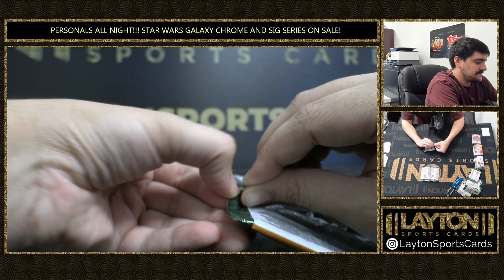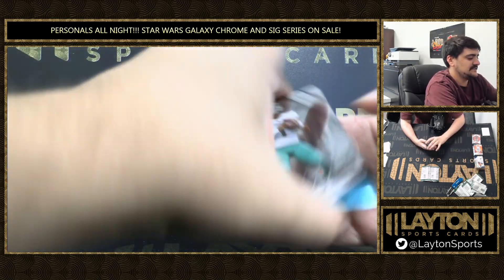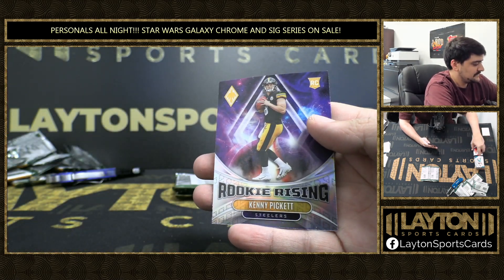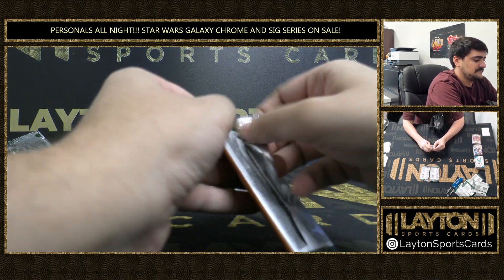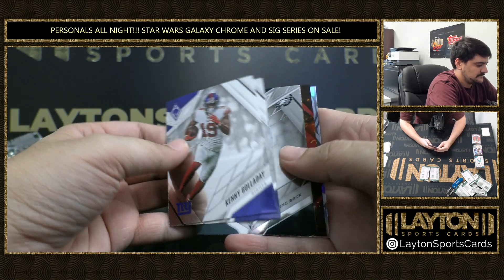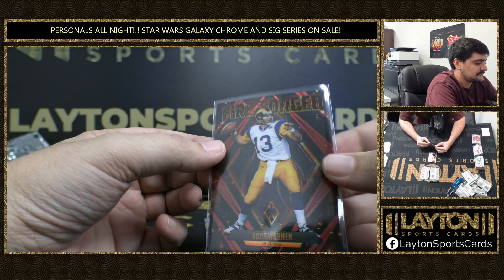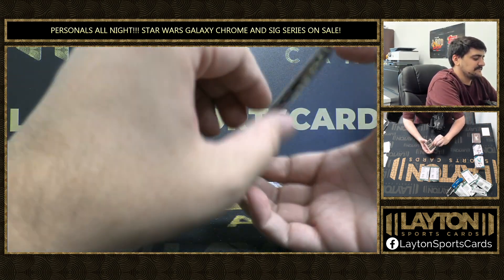We do still have a discount going on Star Wars 6 Series and Star Wars Galaxy — had both of those on sale last night, keeping it going tonight if anyone is interested. Got a James Cook Rookie. And a Troy Anderson — that's going to be red to 250 as well. Kenny Pickett, Rookie Rising — those are pretty cards. There is Kurt Warner, Fireforged Red, number 2199. Greatest show on turf, Kurt. I like those Rams jerseys, honestly, way more than the ones they got now. Those throwbacks are sweet. Hot Route Silver of Tay.